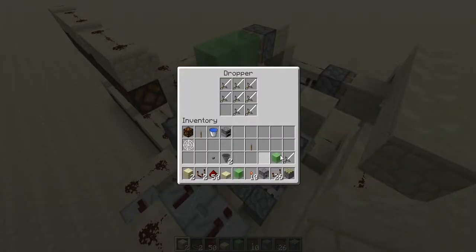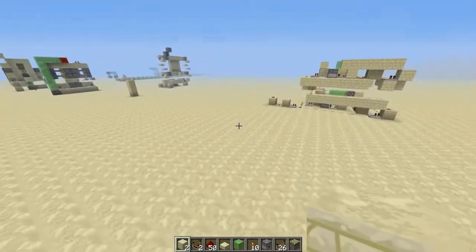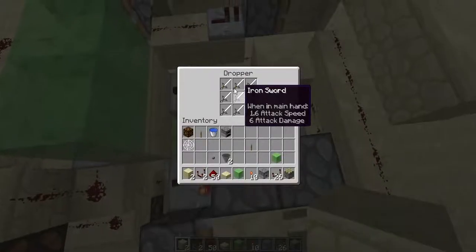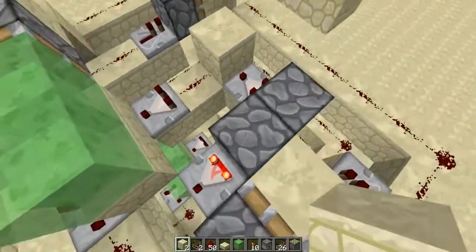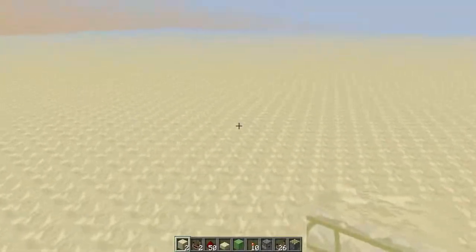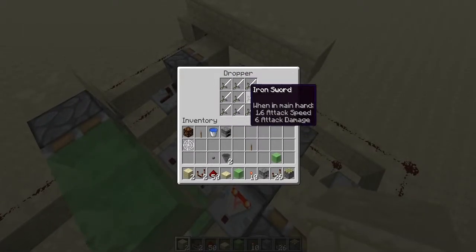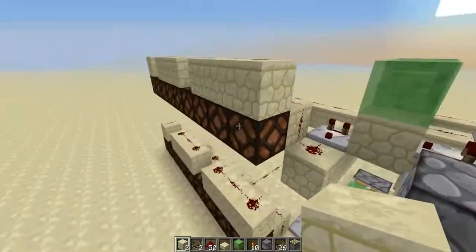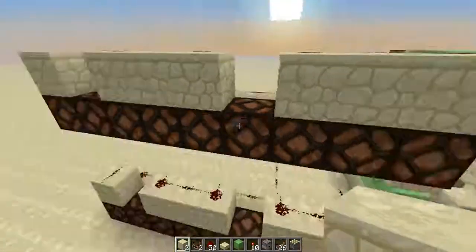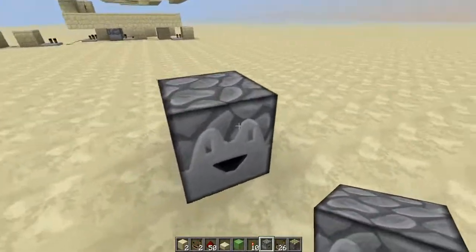First, I'm going to explain how the digital clock works. As you guys know, a dropper can transport items to the block next to it as long as it's facing that way. The container of this dropper has nine slots, and nine slots correspond to nine redstone signals — nine redstone lamps. Let me show you guys how it works.